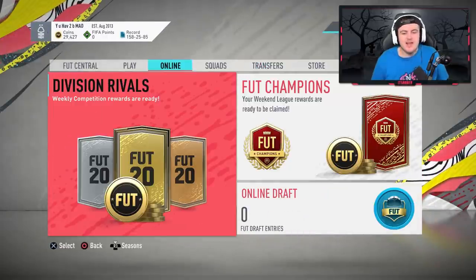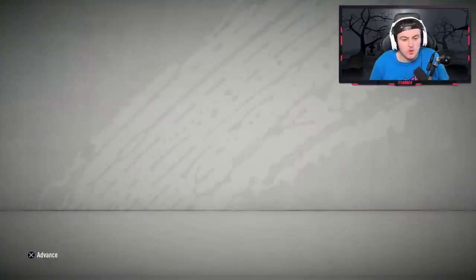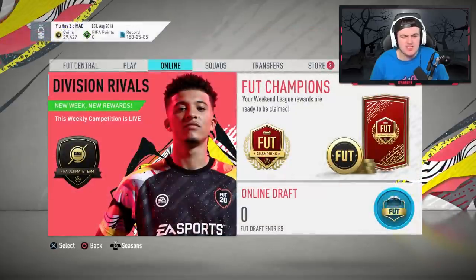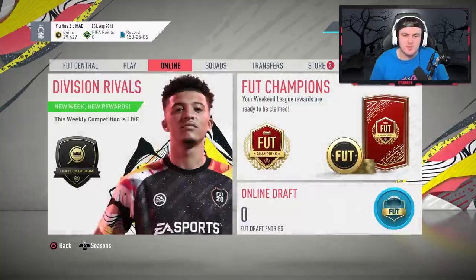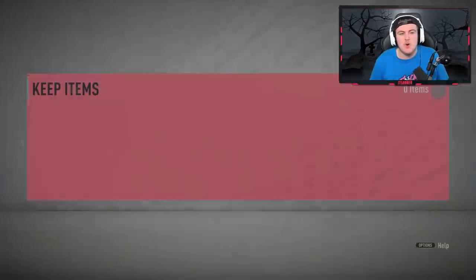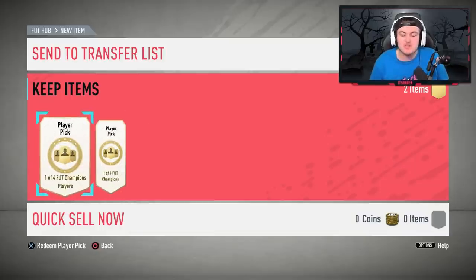Now it's time for Sam's rewards. Sam always finishes rank two or rank one in Division Rivals. This week he finished rank one, getting two rare mega packs and one rare election players pack. I think I just took tradeable by accident — I'm so stupid. But he also finished Gold 1 in Foot Champs, giving us two 100k packs, 50,000 coins, and two player picks.